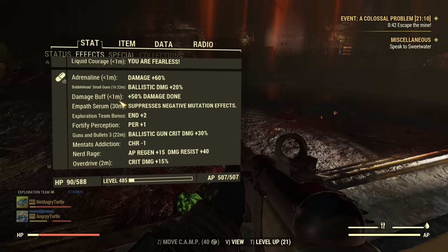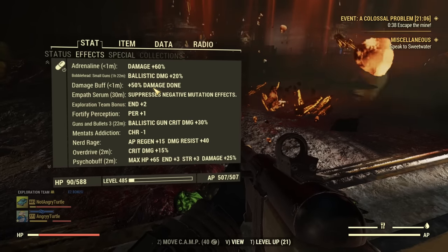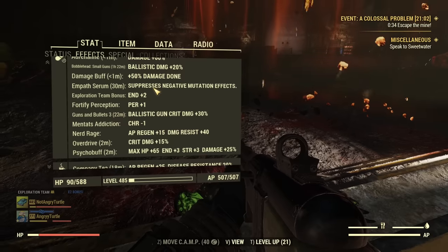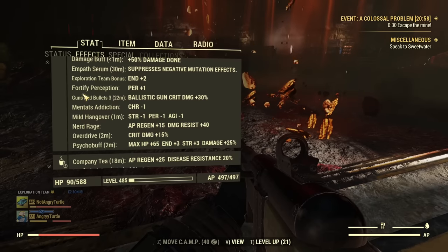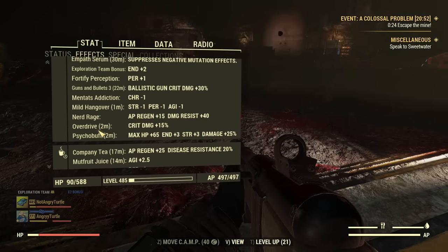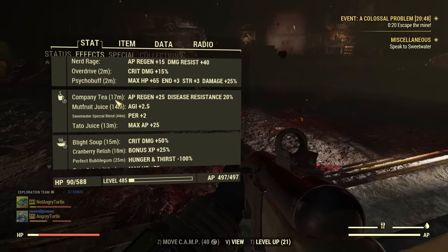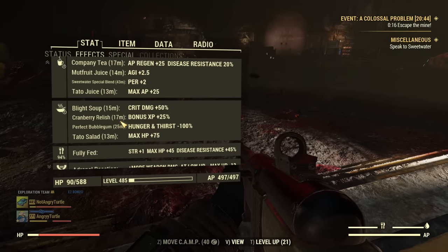Those are my buffs — some Liquid Courage, other alcohols, Adrenaline still running, some Bubblehead, and the 50% damage from the Revenant perk is still up. I took Empath Serum to die a little bit less. That's quite a long list. I took all the best buffs I had on me — whatever was available in my inventory, I took it. That was basically the plan: take everything in inventory.